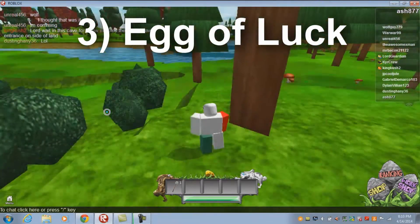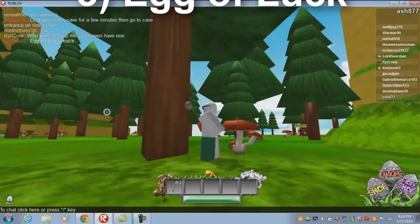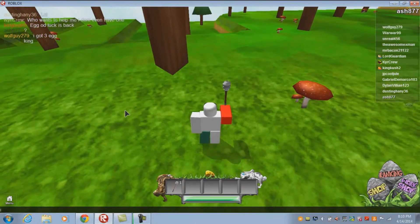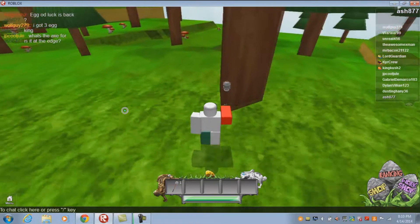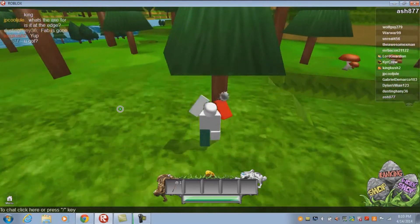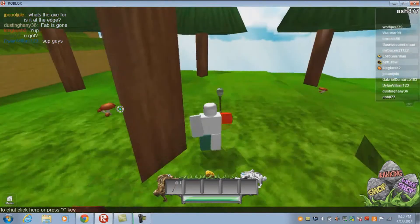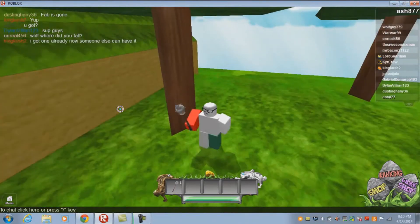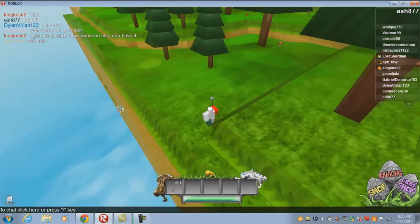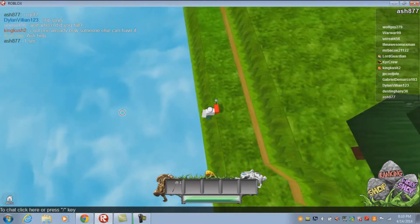For the Egg of Luck, which some people say may have been broken: all you have to do is go to the edge of the map. To your left will be the mountain which you spawn on. Come down the mountain and walk to the edge. There should be a hole — if your edge does not have a hole, then it is the wrong edge.